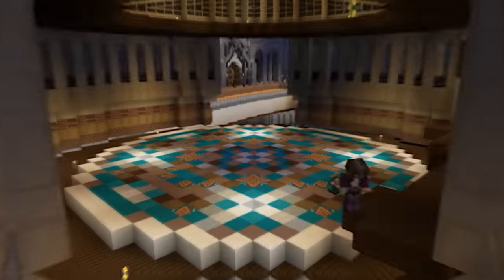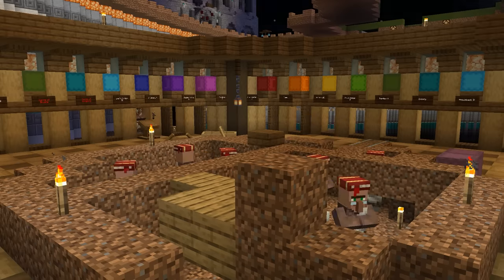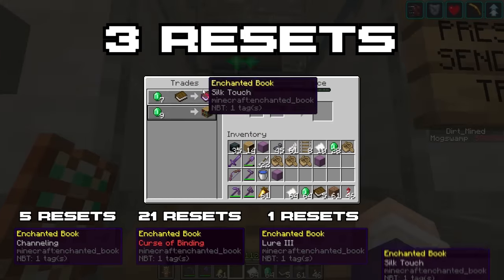While I waited for the zombies to cure, I got a bit of work done on the interior of the main hall. I also started putting a book on each lectern, listing all the different trades that each villager offers. It took me about 40 minutes to get all the villagers into their slots, and then afterwards I decided to do some more resetting. I got channeling, curse of binding, lure, and silk touch.